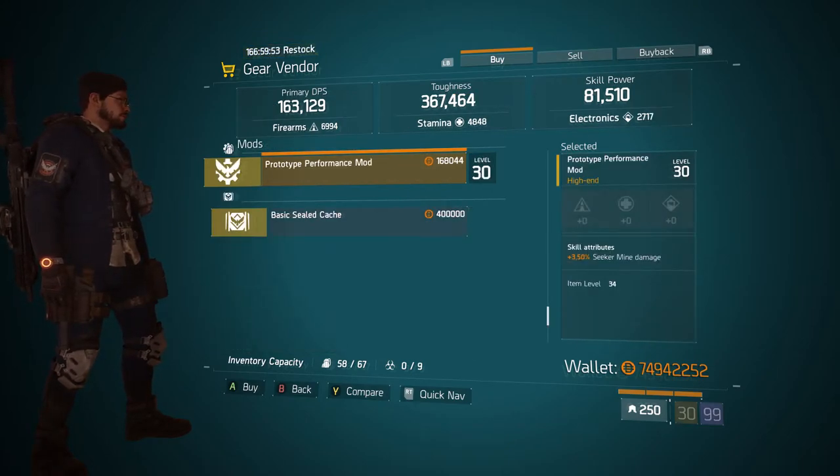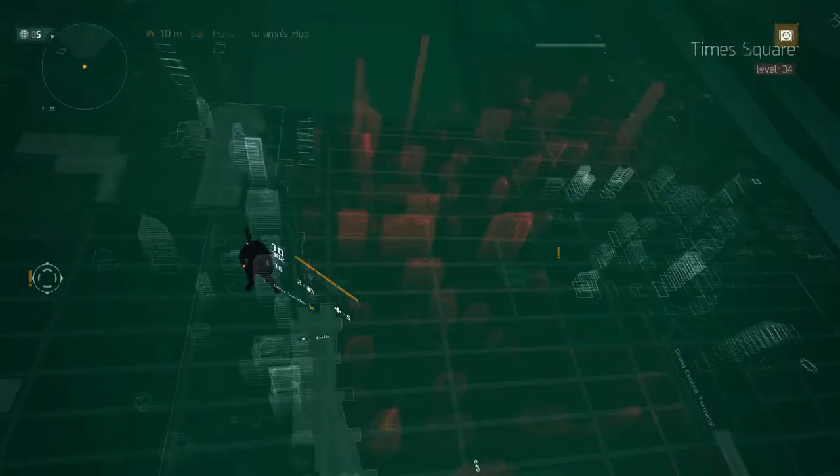In the mod section, we have a Prototype Performance Mod that gives you 3.50% seeker mine damage. For you seeker mine users this is definitely something to get — I do believe this is the max roll you can get for a seeker mine damage build.